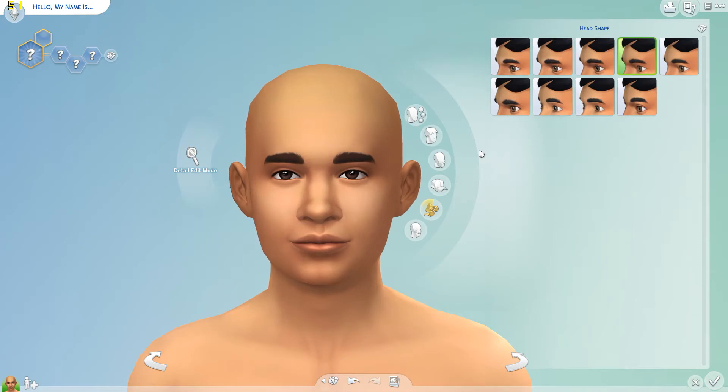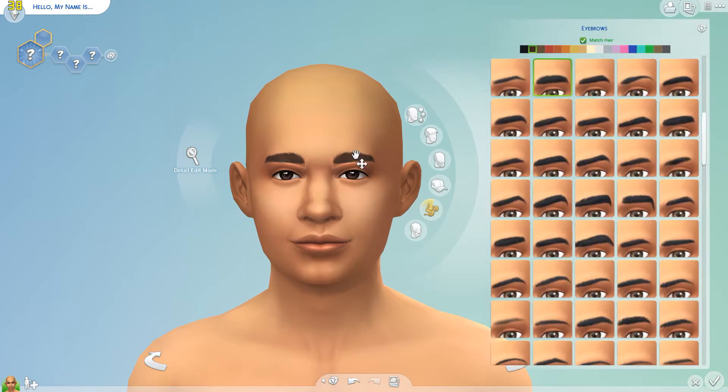Hey guys, welcome back to another CAS challenge for October — today's the 24th. We're making a sim inspired by the word 'dig.' I first thought about archaeology but I'd already made an archaeologist sim. Then I thought about the latest season of Stranger Things where they were playing Dig Dug, and that's what inspired me. So we're going to be making a little gamer who's into retro games.